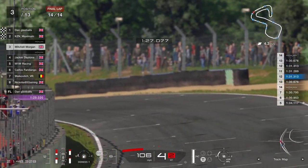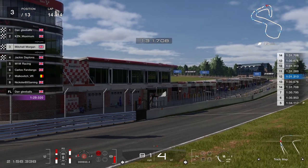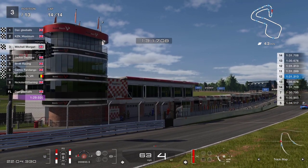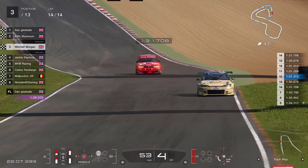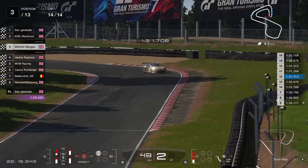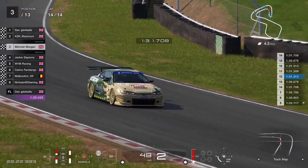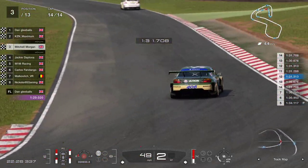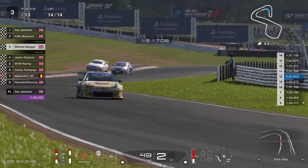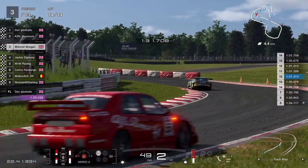Let's just have a look at the car coming across the line — absolutely beautiful. Jackie Daytona right behind — a race-long battle. We managed to bring it home ahead of Jackie, with M1M and Carlos close behind, Malkovich and Nixter 85 Gaming just across the line. That was one of the best online races I have done in the longest time. I was streaming this on the Friday night stream and I was really, really quiet — full-blown concentration mode. I think people that know I often crash, especially around Brands Hatch, enjoyed that one. There were some nice congratulations in the chat which I really appreciated.